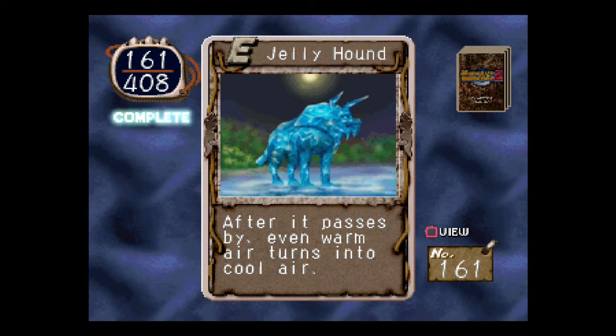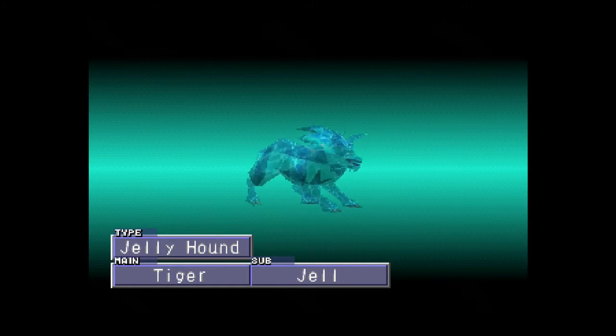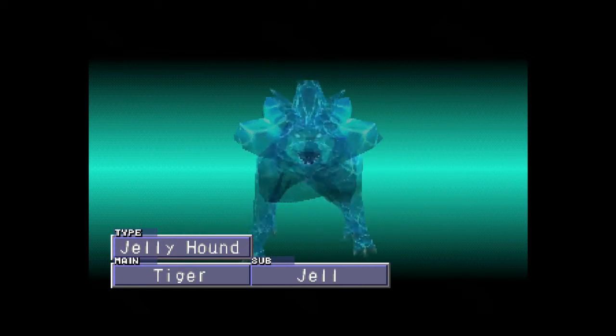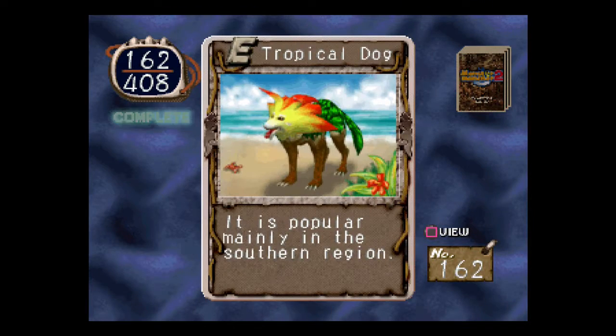Jelly Hound. After it passes by, even warm air turns into cool air. The problem with showing off the ones that are sub-Gel is there's not much to see because you see right through it. Well, our viewers are just very perceptive.